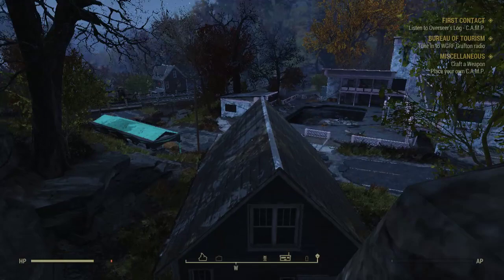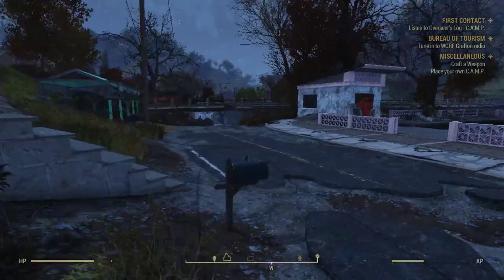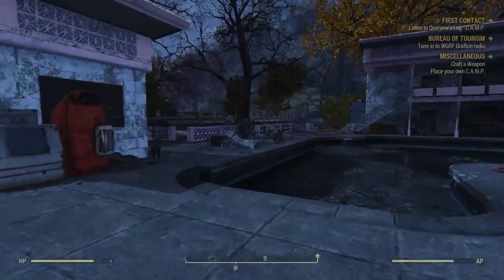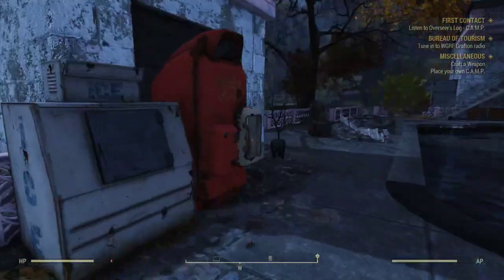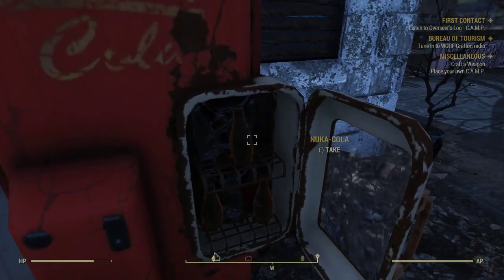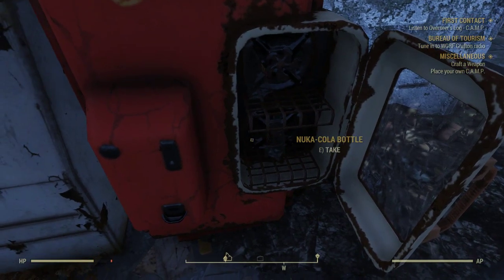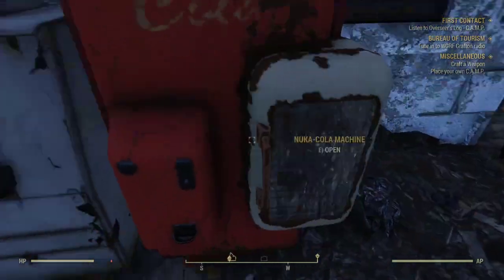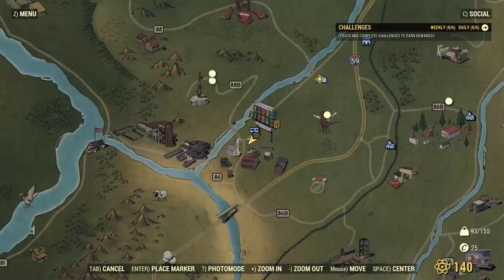I may as well discover this town while I'm in the neighborhood. Did I already discover this town? No — Green Country Lodge. Any Nuka-Cola? Nice, Nuka-Cola. We'll just take all your contents and close you back up. Thanks, sweetie.